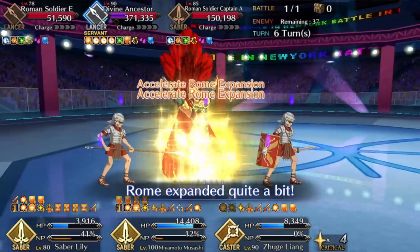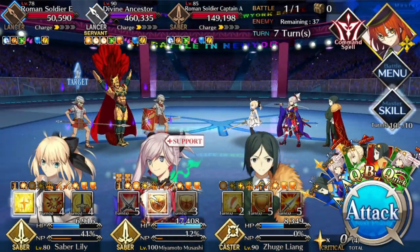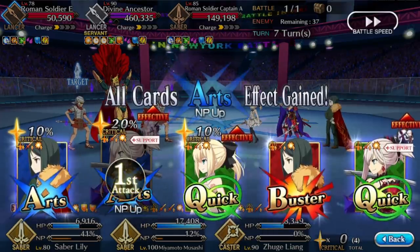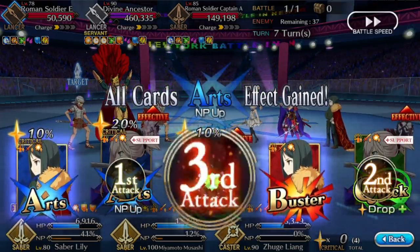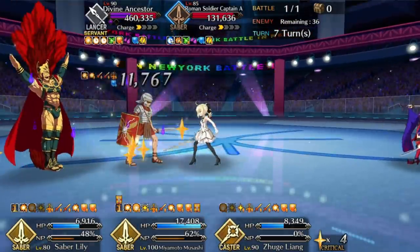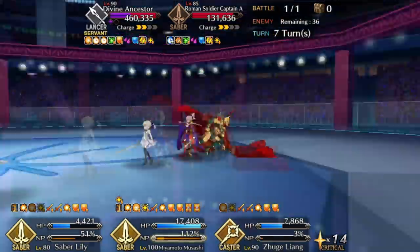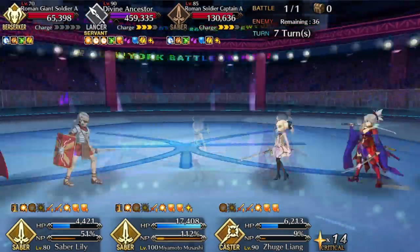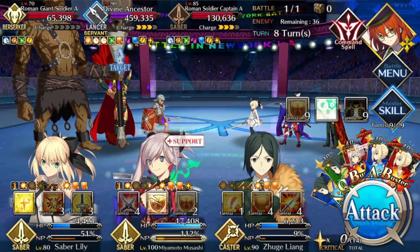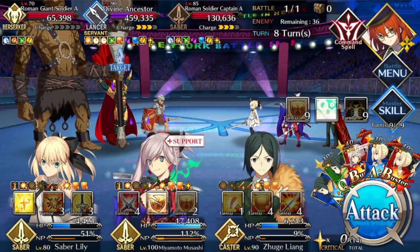So let's talk a little bit about team building. The ideal attacker for this fight is someone who has Invuln Pierce, which we'll get to when we get to Phase 3, a Saber because they're going to be taking a lot of damage and they want class advantage, hard mitigation to deal with unexpected NPs, a single target Noble Phantasm, and being NP-focused. Now you don't have to hit all five of those check marks, but for each one you don't have, your life gets harder. The ideal attacker for this particular encounter is actually Musashi, because she has Invuln Pierce, she's a Saber, she has a single target NP, and even a cleanse to boot, which is quite handy.